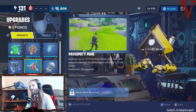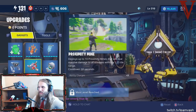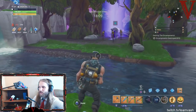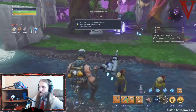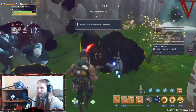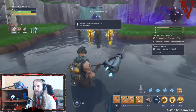Proximity Mine: deploy up to 10 proximity mines that will deal massive damage to all enemies within a 1.25-tile range. As you can see, they come in and they blow up. Prox mines are very strong with a 60-second cooldown. Back in the day there used to be only three or four prox mines you could hold onto — now it deploys up to 10 at high levels. A 60-second cooldown is a very reasonable amount of time compared to the others, only one minute instead of two to two-and-a-half minutes.